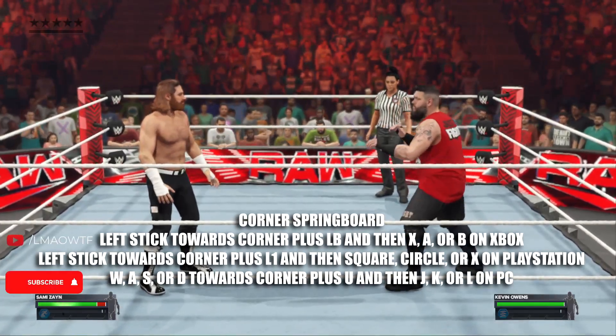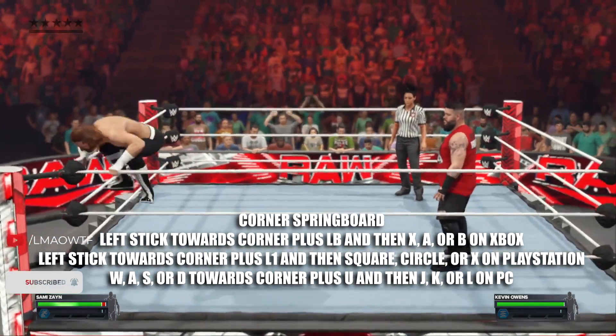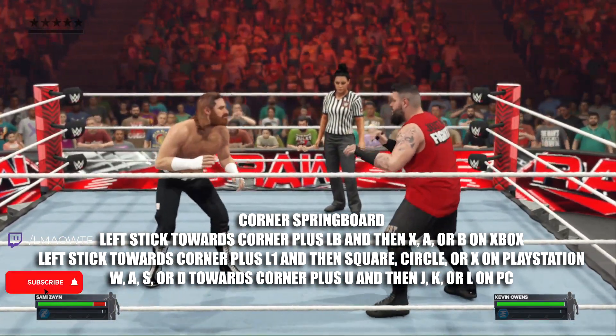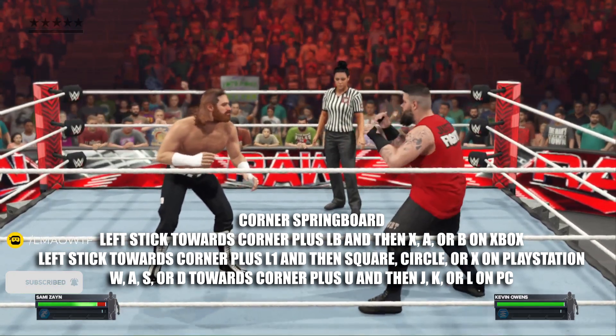To do a springboard from the corner, all you have to do is walk towards the corner, and then press LB on Xbox, L1 on PlayStation, and U on PC at the same time. And then press X, A, or B on Xbox, square, circle, or X on PlayStation, and J, K, or L on PC.